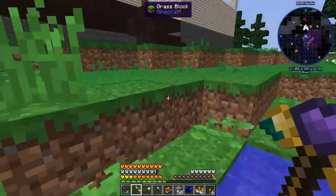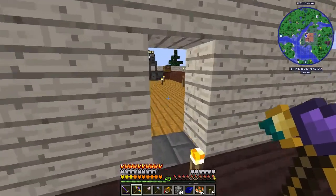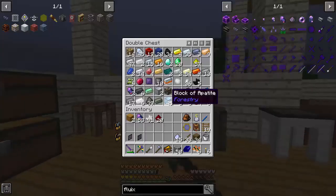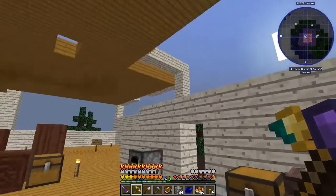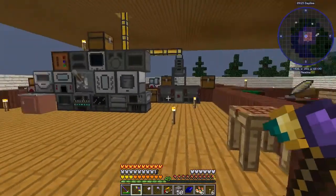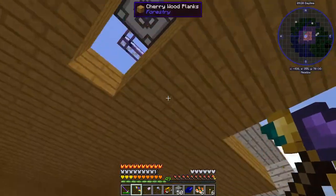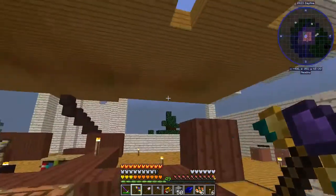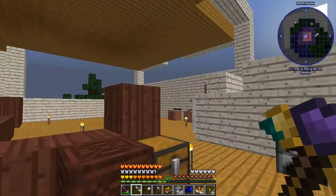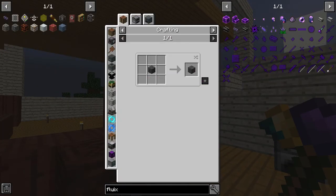This chest is full of ores and I haven't processed half of them — well, any of them really. So there's a lot of things we can do today. Something to note: we're using the energy acceptor up here. I'm going to do a little bit of an experiment, because I actually don't know how it works. I don't know if we can bring a channel down here and have it connected to all that stuff. I think we can, but I don't know. To be honest, I've only ever really used ME controllers.